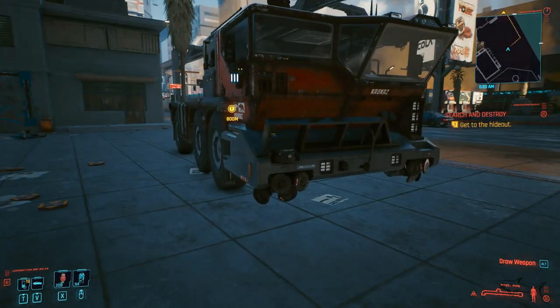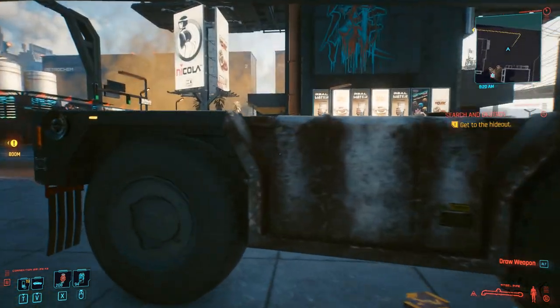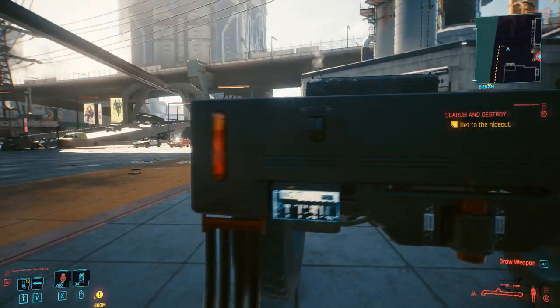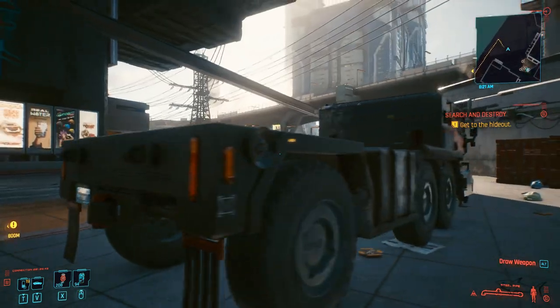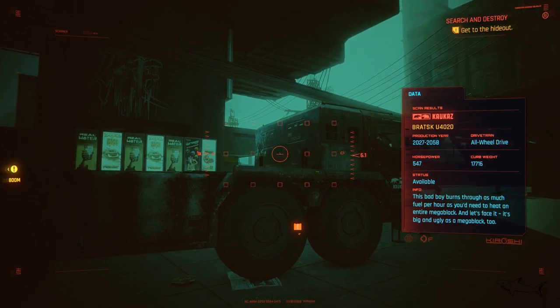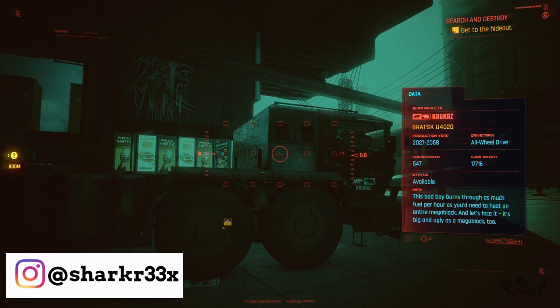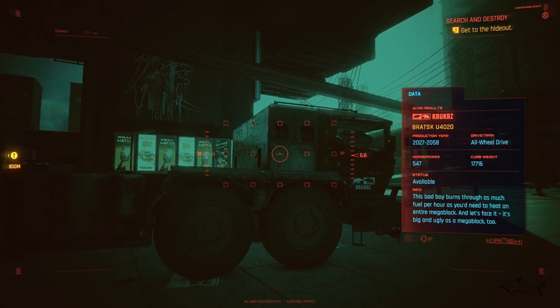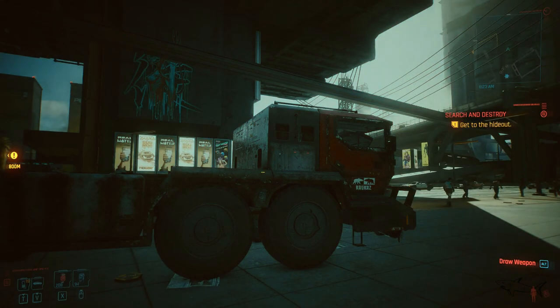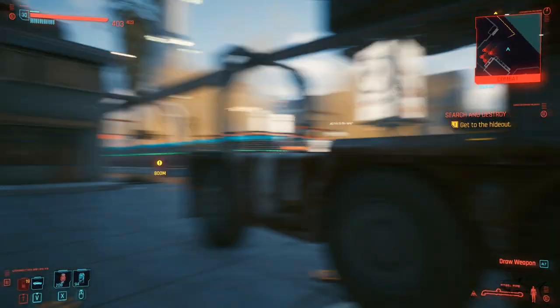If you want me to continue doing this series, tell me in the comments. We're going to check out every spec of this truck, and if I miss something I'll put it in the video description, so be sure to check that out. This big boy's production year was from 2027 to 2058 — not the newest car in this game. It bursts through as much fuel per hour as you'd need to heat an entire mega block. And let's face it, it's big and ugly as a mega block too.